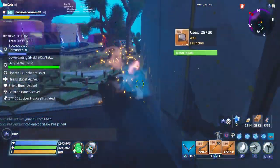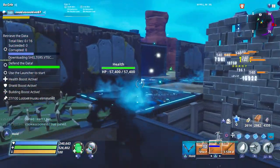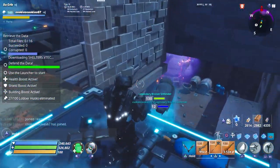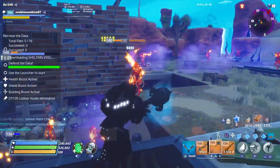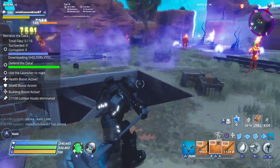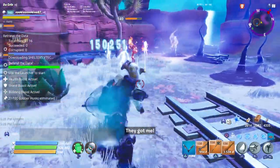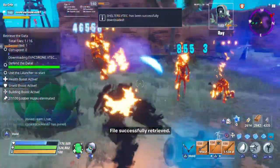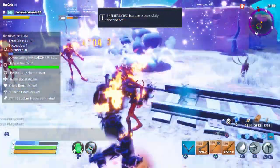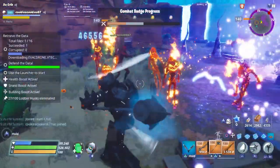Alright, so we got fire enemies on this one. We sort of got lucky because our objective was located right next to a pit, so for the ones that get past us, we'll try to knock them into the pit. We got two defenders helping us out, and they're both using the hammer as well. And Cookies is also using it, so everybody's going to be using the Art Deco hammer.